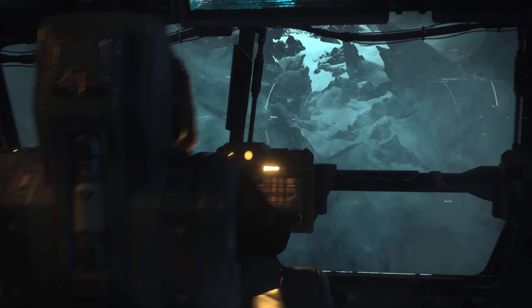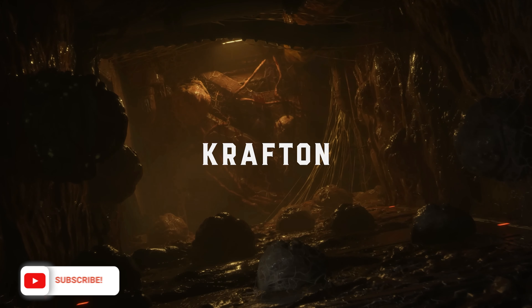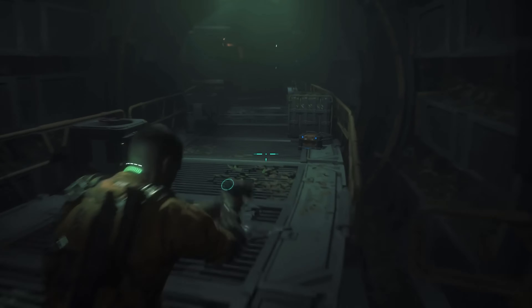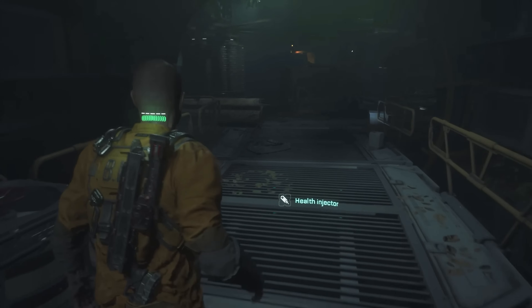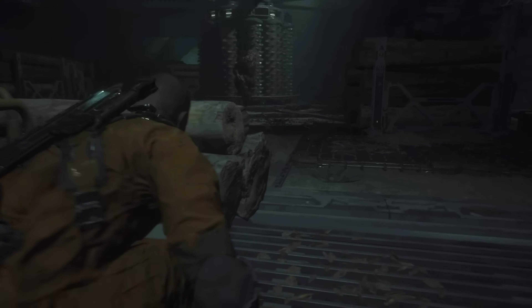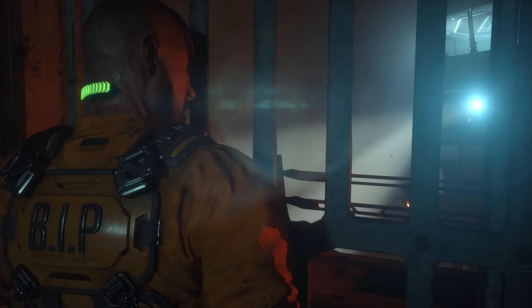The Callisto Protocol is the debut title from developer Striking Distance Studios, scheduled for release on the 2nd of December. It will be a story-driven action survival horror game. The creators are aiming to set a new bar for survival horror by creating a next-gen experience packed with an immersive narrative, action-packed combat, and a vibe that is utterly creepy. Although the studio is new, it is filled with many industry veterans and the game is directed by Glenn Schofield, a creator of the Dead Space games.